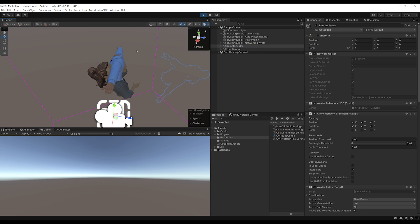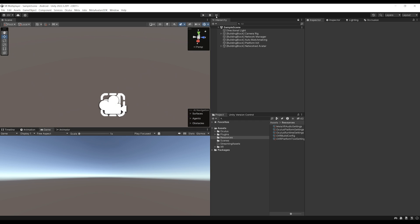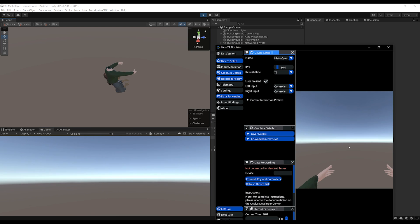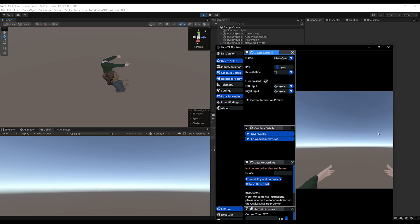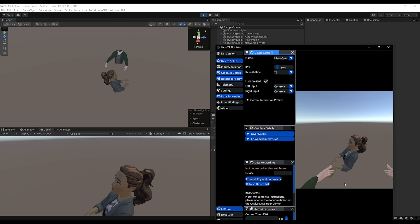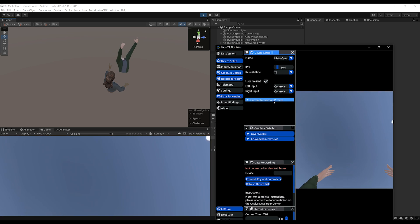For example, if I wave my hand I can see it in the Unity Editor as well. Also, if you leave Play mode, you can go to Oculus > Meta XR Simulator and click Activate. This way when you click Play you can simulate the XR presence with this tool — using keyboard shortcuts you can move the avatar around and interact with objects. This allows you to verify that on both sides everything is working, and everything seems to work correctly.